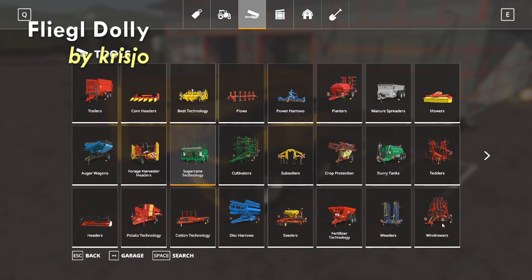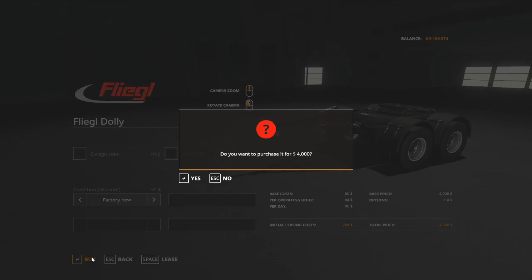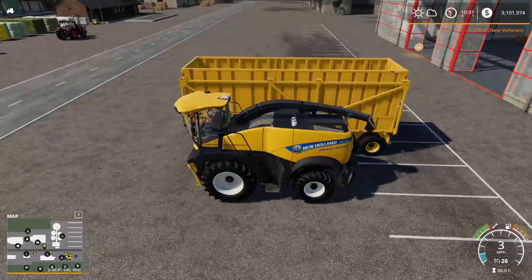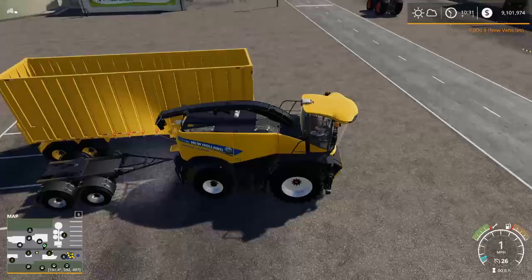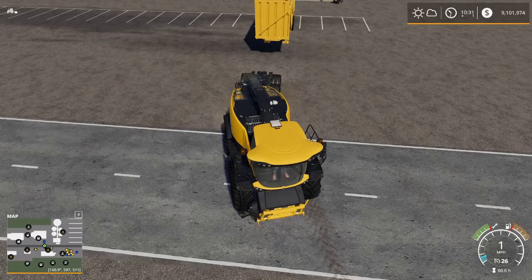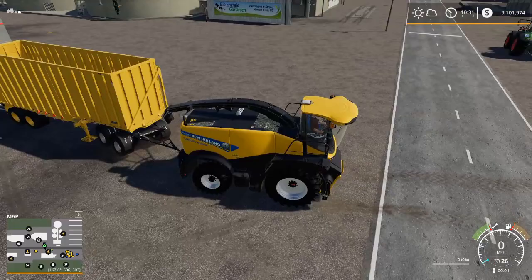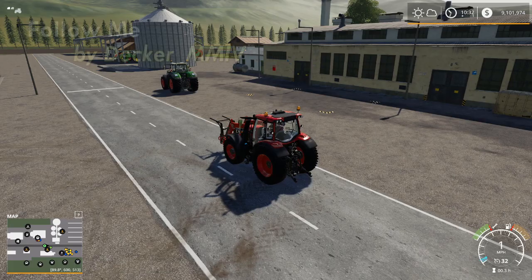Next on my list and available for all platforms is the Fleagle Dolly by Chris Jo. If I go into my shop under dollies, I've got the Fleagle Dolly right here. This thing is incredibly handy. The Fleagle Dolly is fantastic because it will attach to most pieces of equipment, even a Forage Harvester. I can use the Fleagle Dolly to attach to pretty much any semi-trailer and haul it with pretty much any vehicle. Weight still plays a role, but now I can go forage my field with a trailer pulled right behind me. That's the Fleagle Dolly by Chris Jo.